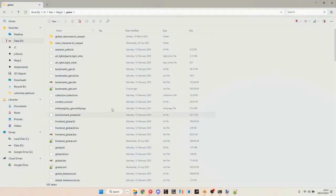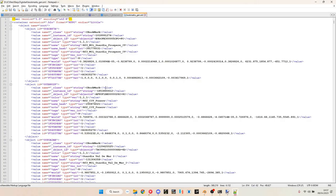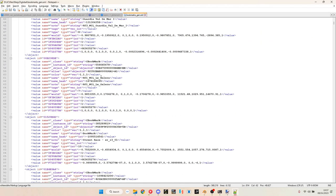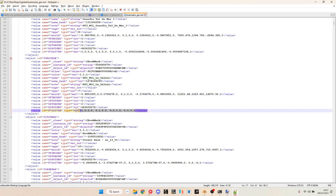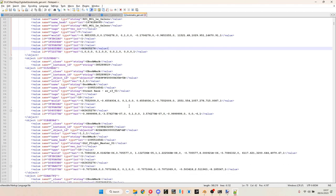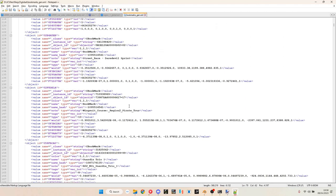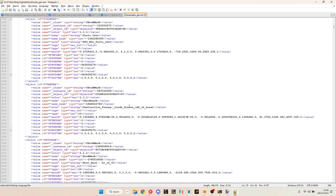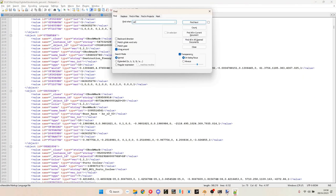There is a file with so-called bookmarks. Bookmarks are pretty much what it sounds like, but for places — they have a name and coordinates, and some other stuff I have no idea what it does. They were used during development to quickly teleport to places that were being worked on or where new stuff was being tested. And there actually is an entry for Carrier, called Outlaw Carrier, with these coordinates.